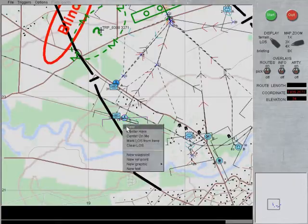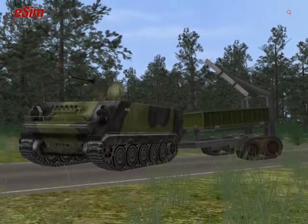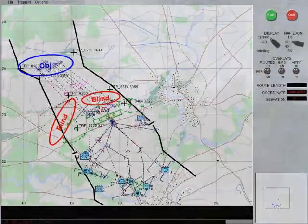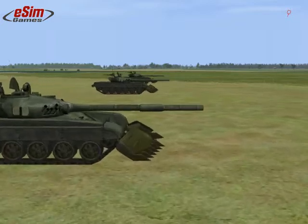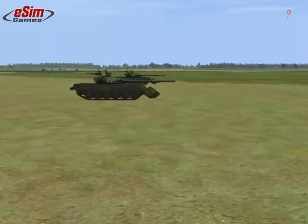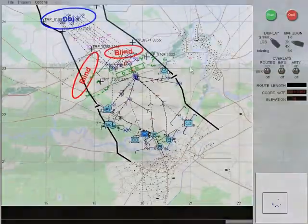The engineer team with M113 will approach the mine obstacle and fire its line charge, then break contact. Because the line charge is not always reliable, we need to prove the lane with mine plows. The forward tank platoon will shift positions and prove the cleared lane. Engineers will then follow the tank and mark the lane.